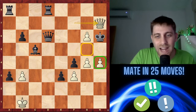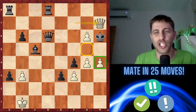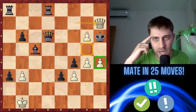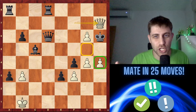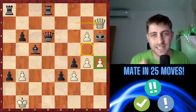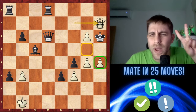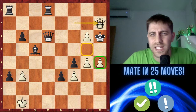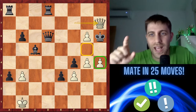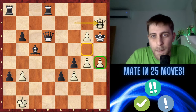I really hope you enjoyed this video and learned how to calculate so many variations in your head. We sacrificed two rooks in this puzzle to bring checkmate on h7 after 25 moves — wow, that was amazing! Thank you very much for watching. Like the video, comment your thoughts, and subscribe to my channel. Bye bye!